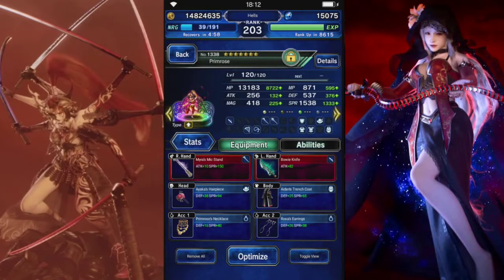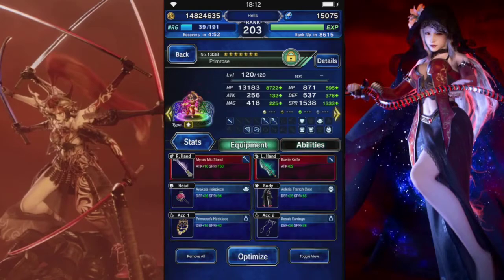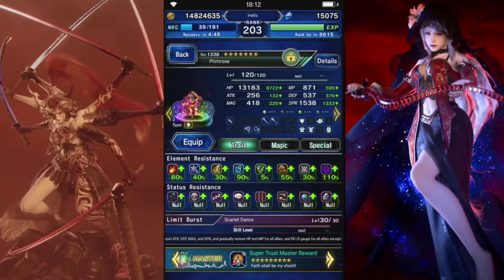Primrose is going to be our buffer. She has a lot of limit fill, as well as spirit and some health. And she has status resist as well.